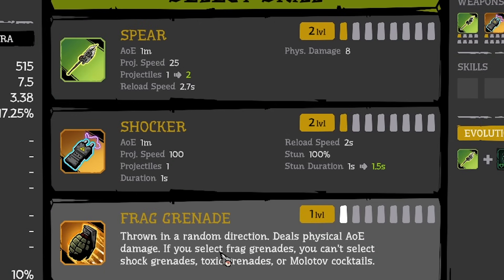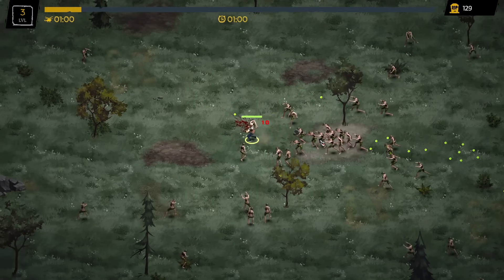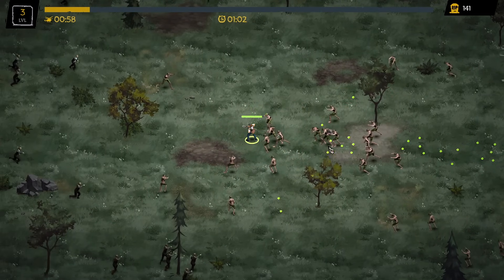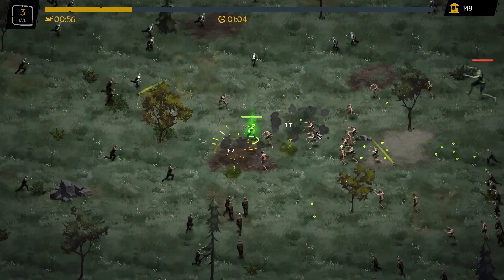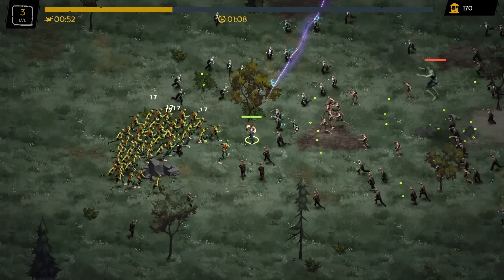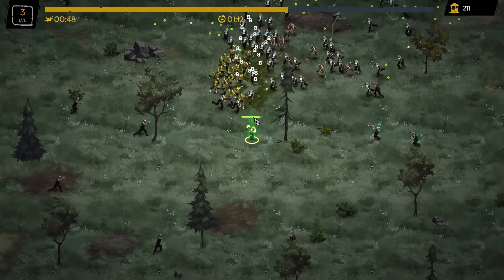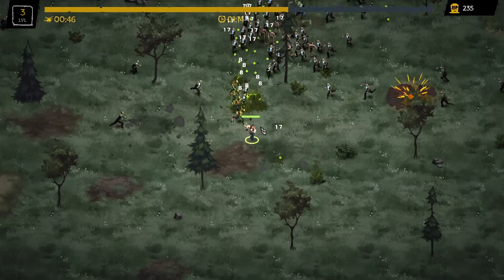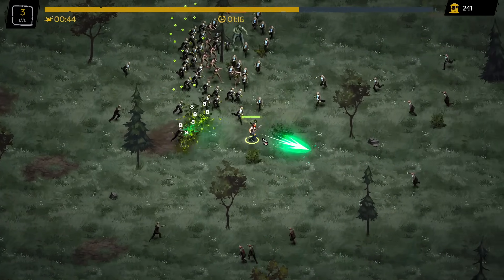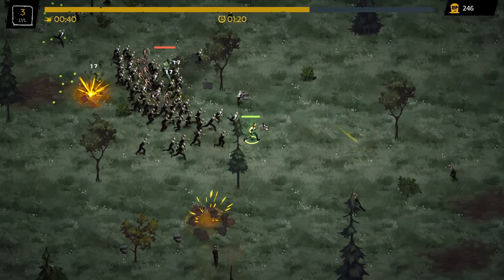Here we go — Frag Grenade does damage. It could also make the spear do one more projectile, but I think it's better to go for more weapons rather than upgrading the ones you have. The spear could thrust one more time, but I'd rather have a bunch of grenades going out everywhere. These zombies are really easy to kill, and it's fine to take a little damage at the start because chances are you'll come across some HP regen.